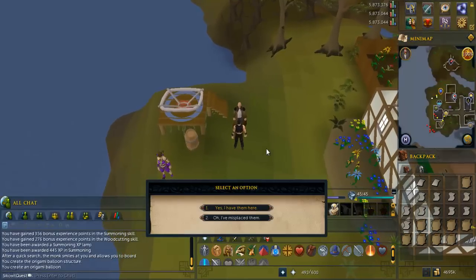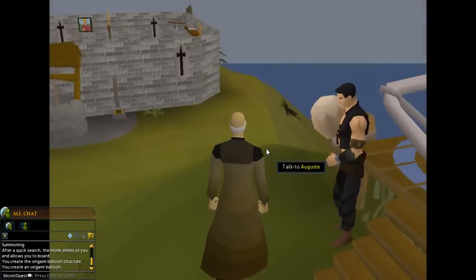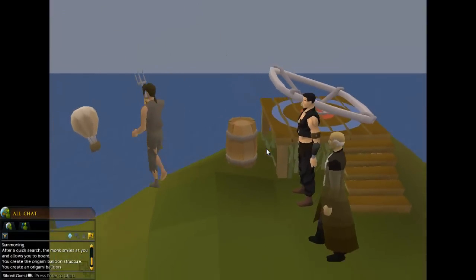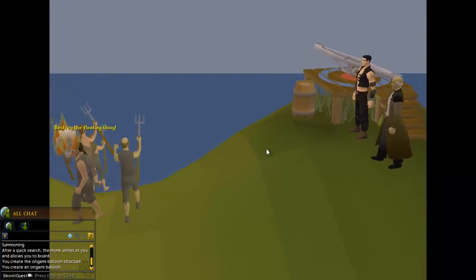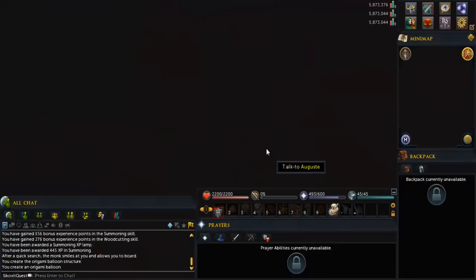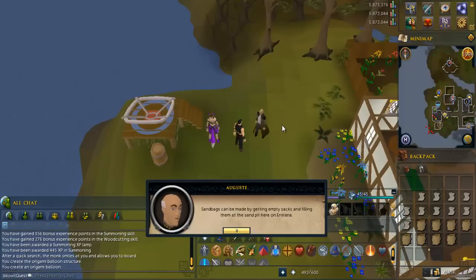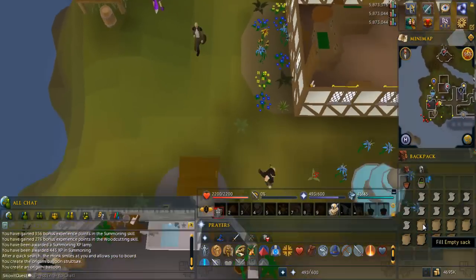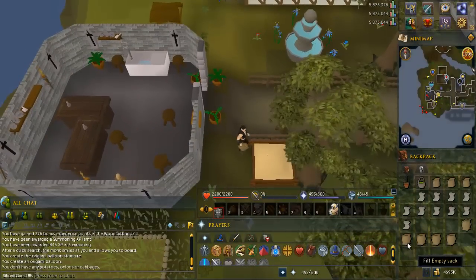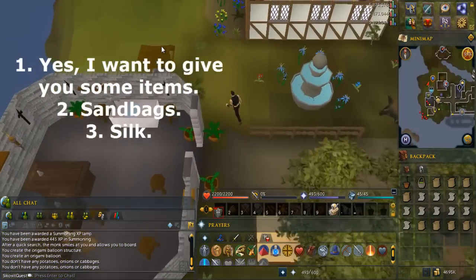Talk to him again and when you get the set of chat options, select the one that says "Yes, I have them here." Talk to him again, then go south to the sandpit and use the empty sacks to get sandbags. Talk to him again and select the options written on screen.